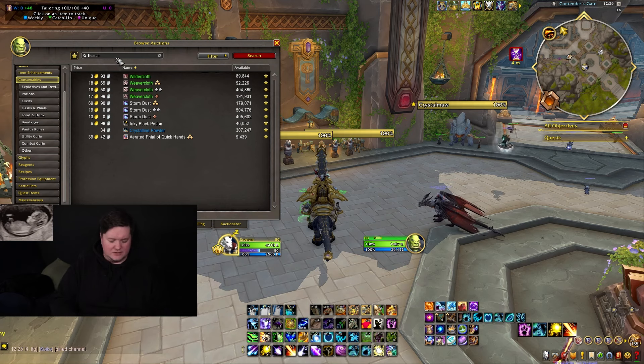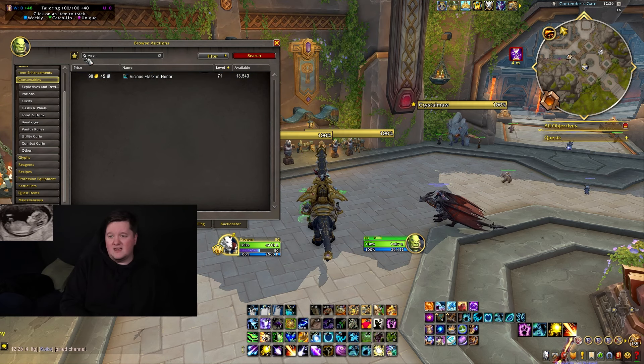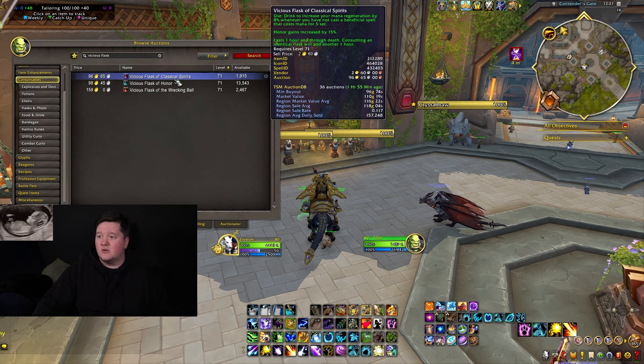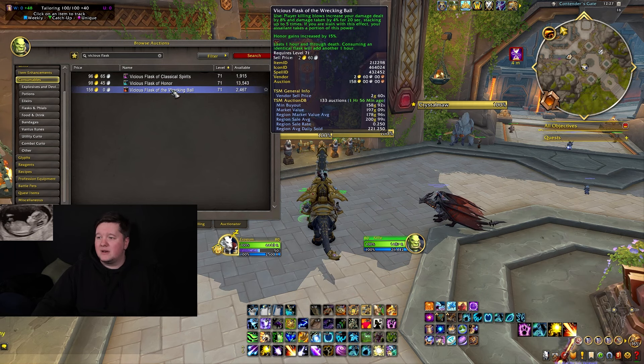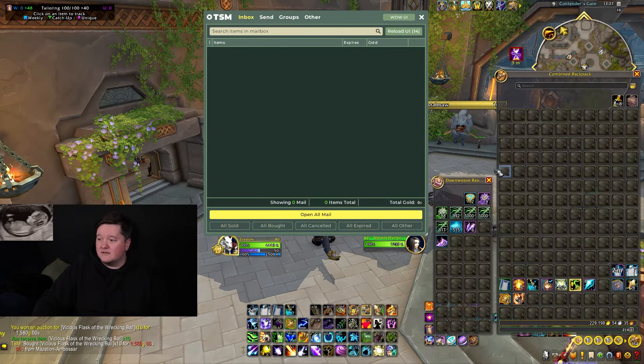Let's go to consumables and type in honor. There are several Vicious flasks - there's a basic one that gives 15% increased honor for one hour, one that also increases mana regeneration plus 15% increased honor, and the Wrecking Ball one where killing blows increase your damage dealt by 8% and damage taken by 4% for 20 seconds, stacking up to five times. I'm going to buy 10 of these - I can afford it, won't be a big issue.